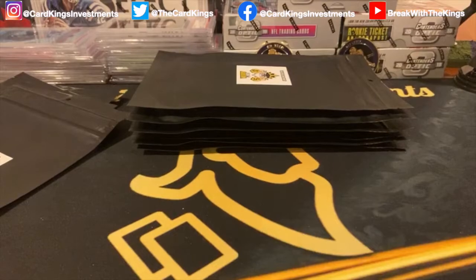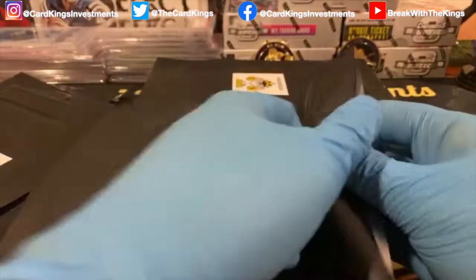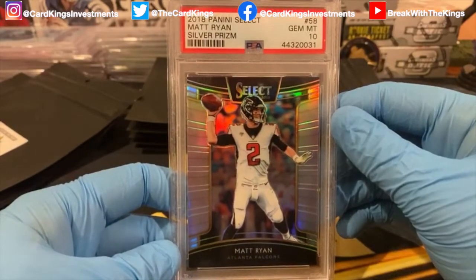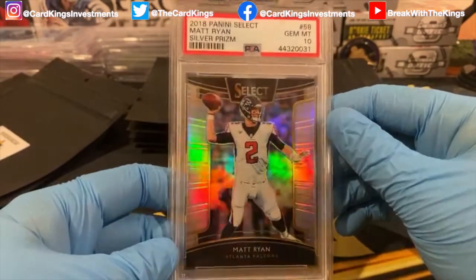Next up we've got The Rabbit. Going out to The Rabbit is a Matt Ryan 2018 Panini Select Silver Prism PSA 10.